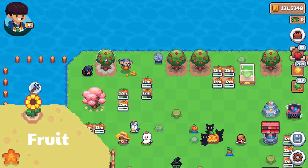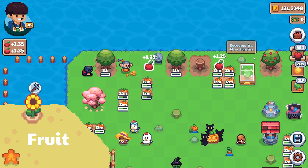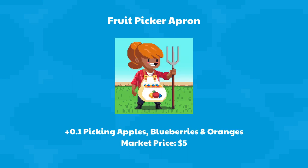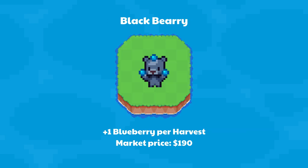Fruit is a rare and valuable type of resource in Sunflower Land. Immortal Pear gives an additional harvest for fruit — not for sale, can only be crafted in the game. Fruit Picker Apron gives an additional 0.1 picking of apples, blueberries, and oranges — market price $5. Blackberry gives an additional blueberry per harvest — market price $190.